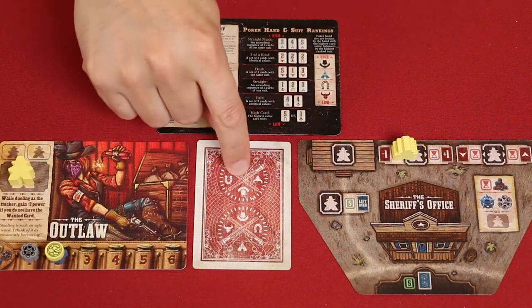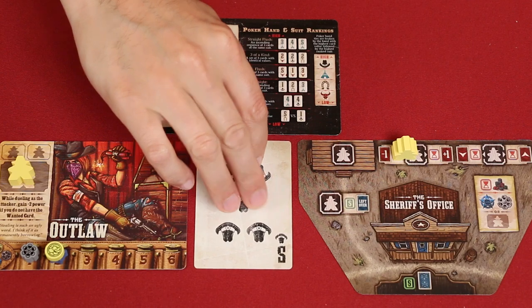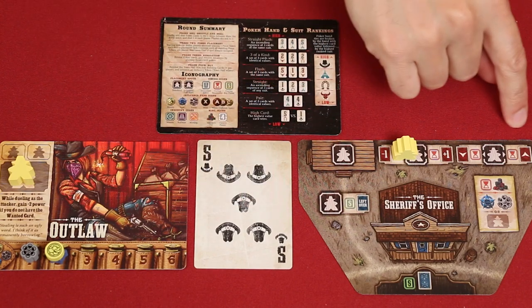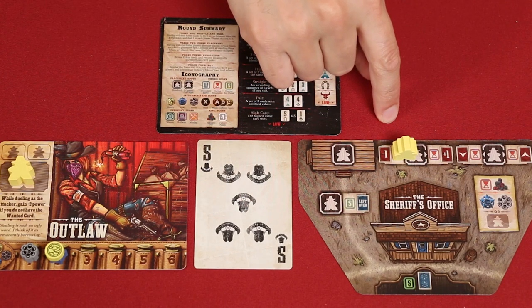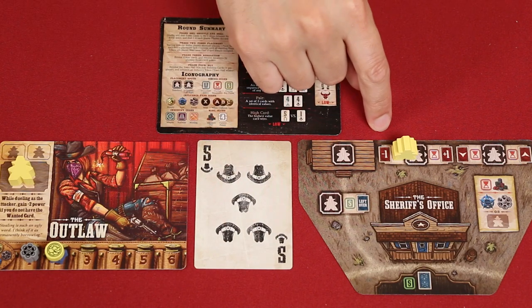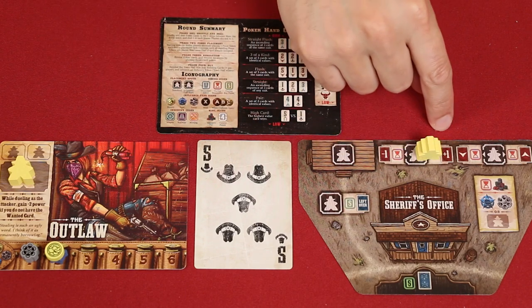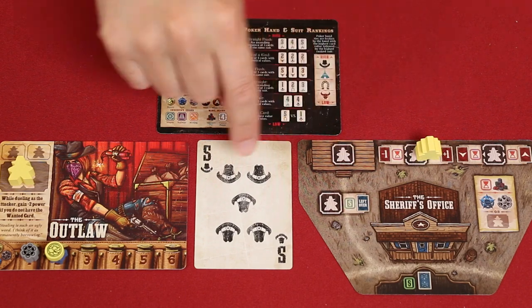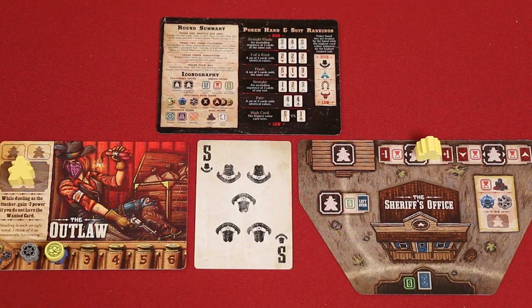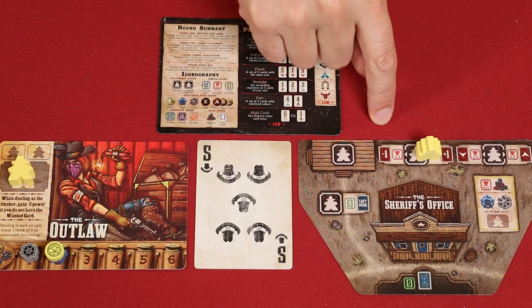Each player has a poker card that they are keeping secret, but we'll reveal yellow's for these next examples. If you've placed a posse member on any of these effects, then during phase 3 and 4, you'll change the value of your card. For example, this would decrease its value by 1, turning this 5 into a 4, while going here would increase its value. However, 5 is the highest number you'll find in this poker deck, so increasing a 5 actually wraps it around and turns it into a 1. And if you had a 1 and reduced its value by 1, it would wrap around and become a 5.